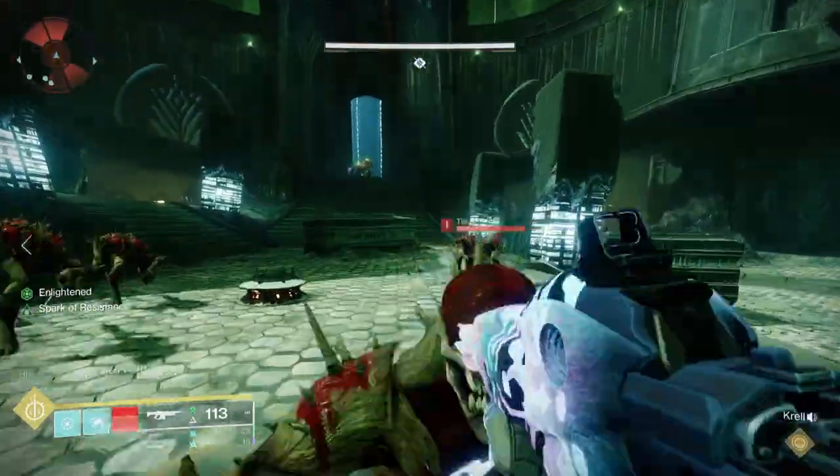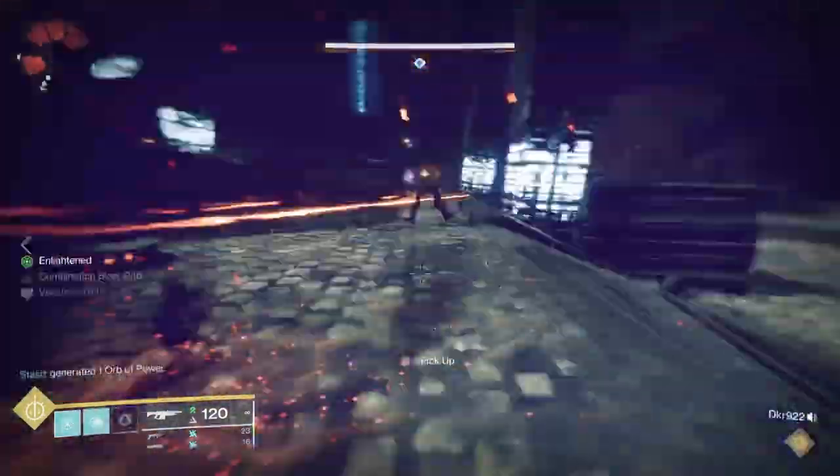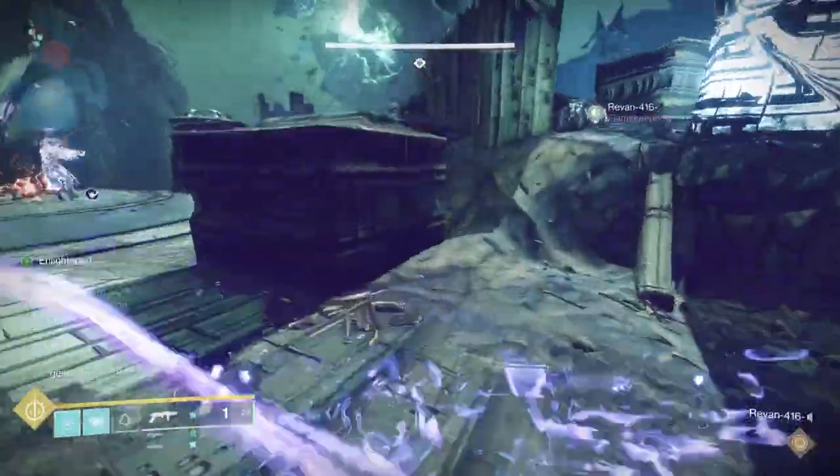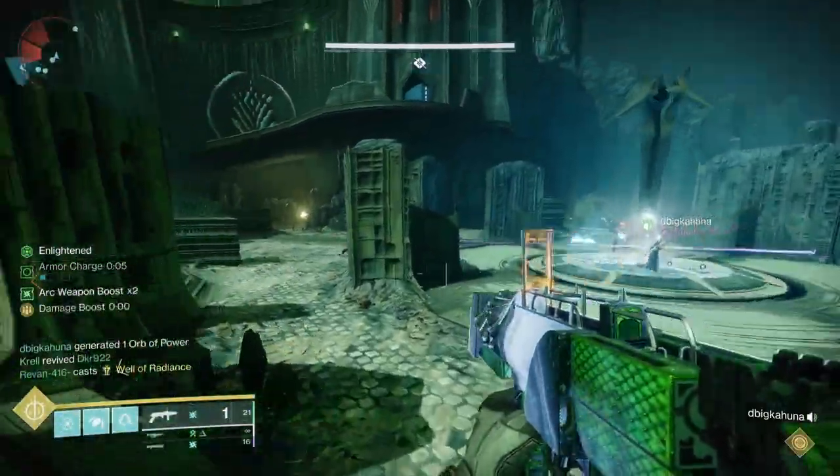For this particular encounter, the Enlightenment lets you do several things. First off, it allows you to build the bridge — you have to do this three times to actually build the bridge up. You also use this to pick up swords from sword bearers.